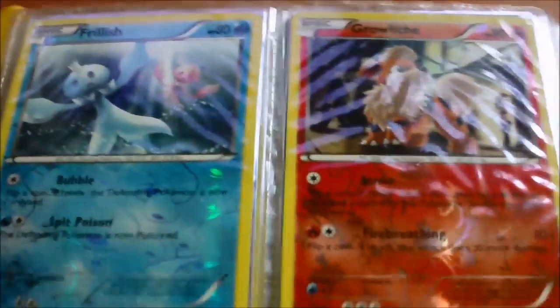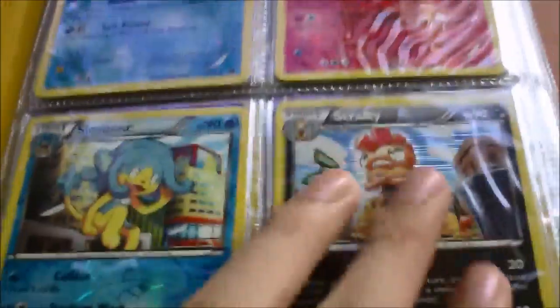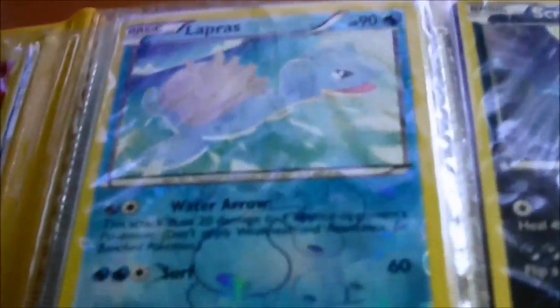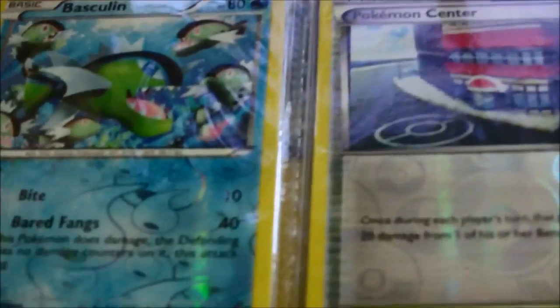These are from Next Destinies: Frillish, Growlithe, Simipour, Scrafty — holo cards, so that's two dollars. Emolga, Arcanine, Jigglypuff, Cricketune, Lapras, Scraggy, Litwick, Musharna, Elgyem, Heavy Ball, Basculin, Pokemon Catcher.